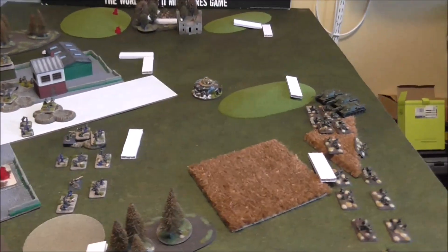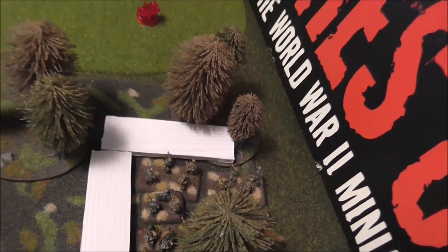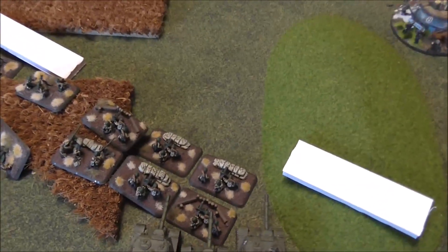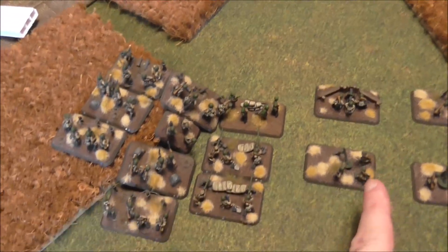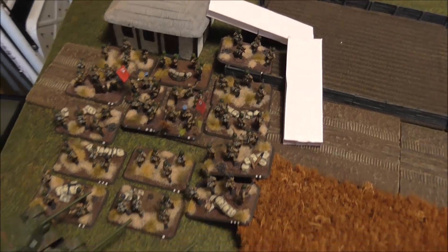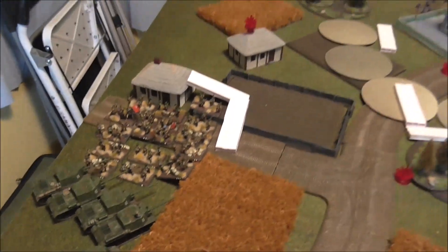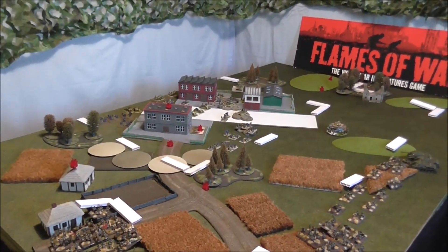My deployment: scouts way up on the flank — they'll probably just get killed by Panzer IVs but there you go. Then I've got heavy machine guns, medium mortars, ISU-152s, storm groups with their heavy machine gun and mortar, and then my hero shock rifle platoon here with ISU-122s there. We're ready for turn one folks. We'll clear things up and come back for the first summary — Soviet turn one.